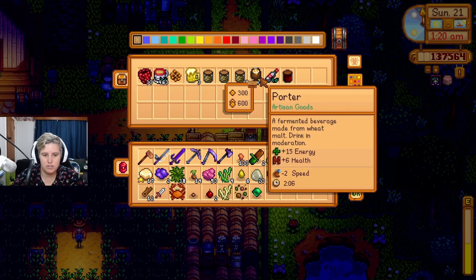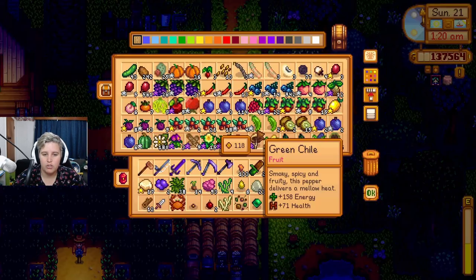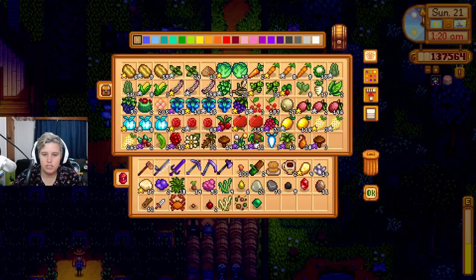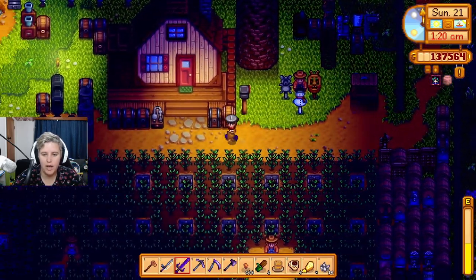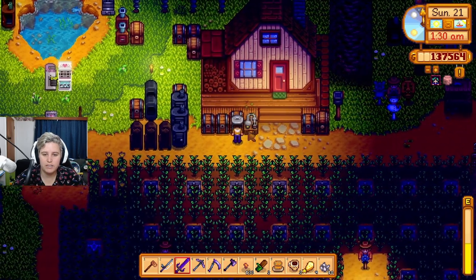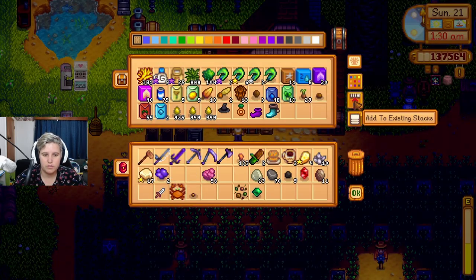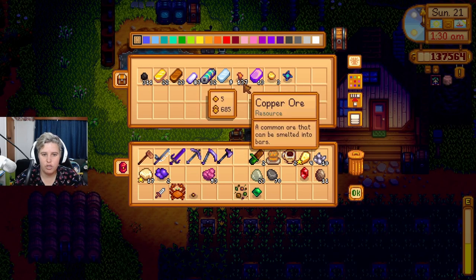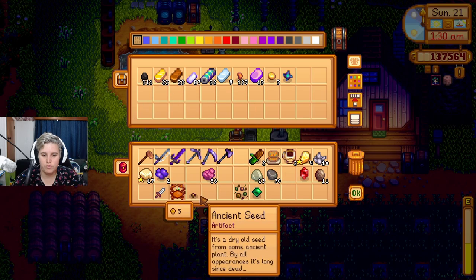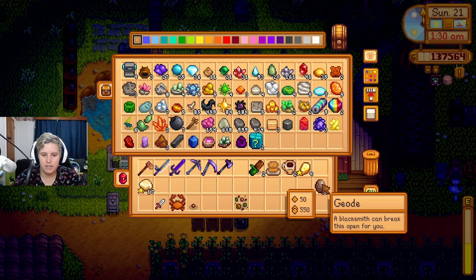What is this? 'A fermented beverage made from wheat mulch — drink in moderation.' So you're telling me that when my wheat turns into malt sheets I shouldn't throw it away? I threw it away — I didn't know it could turn into drinks. All right, I need to go to bed before I pass out. Let's hope this gets me to level 50 — I don't think it will but I can hope.